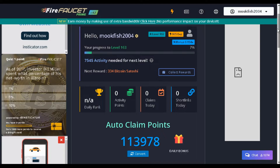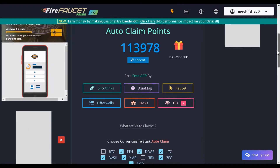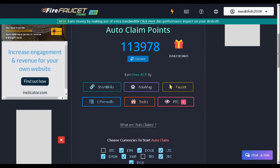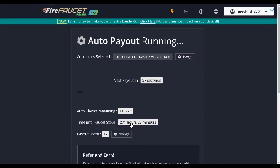The other thing they've brought in is a convert feature. With the original way the site worked, you'd build up claims and then press auto-start, which is brilliant because you can earn multiple coins all at the same time. The only problem is you have to leave your laptop running all the time. I've got quite a large number of claims — if I click it, you can see how many hours it needs to run.